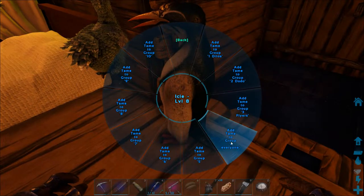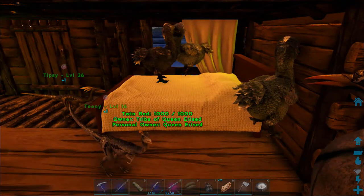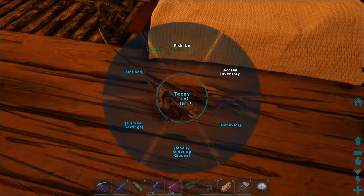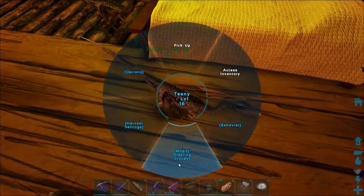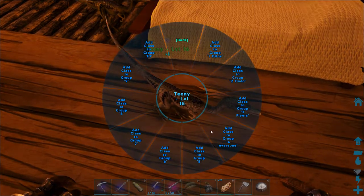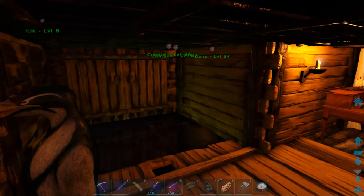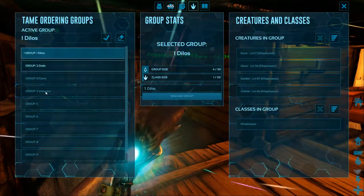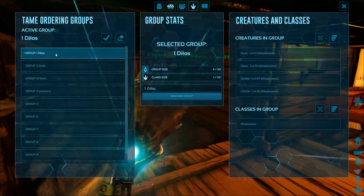Your creature has been added to the everyone group — that's the only group it's in right now. As you'll notice, some animals will be in two groups: they'll be in their own specific group and also in the everyone group.